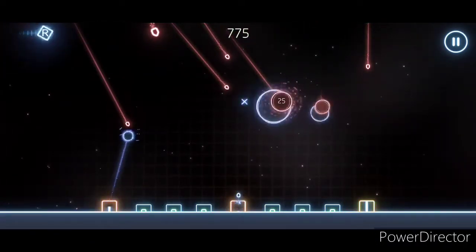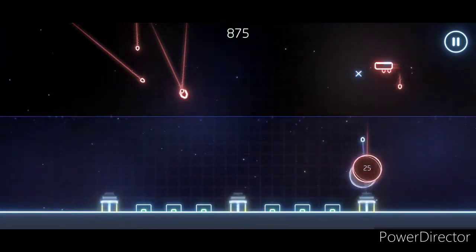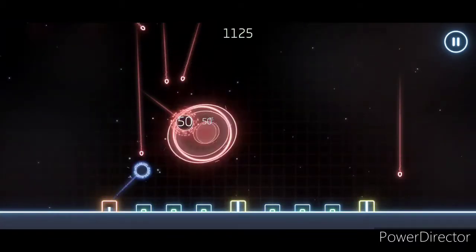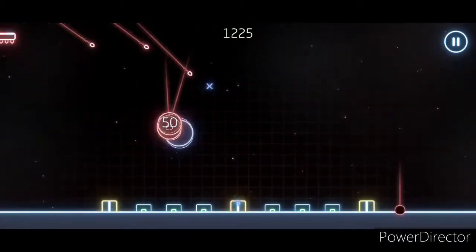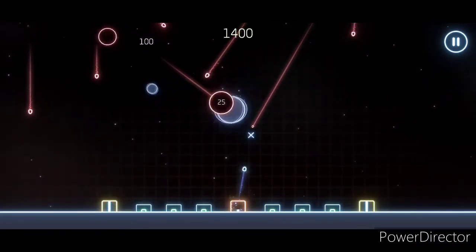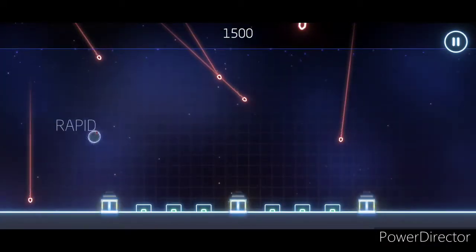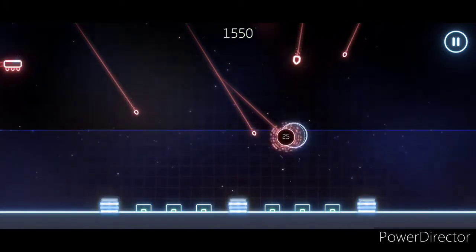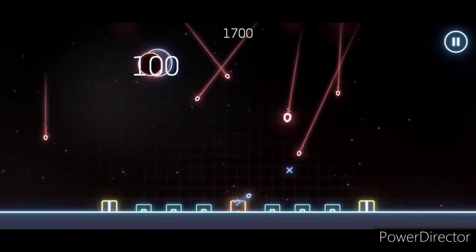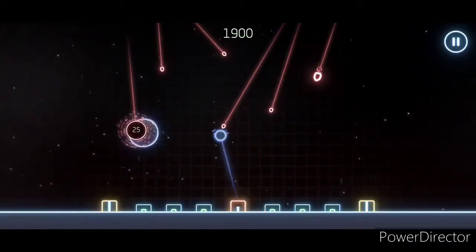You'll also have some power-ups coming in from side to side every so often, and depending on what ladder they land on when you blow them up will determine what power-up you get for a short duration. You'll also have a variety of invader missiles to contend with: regular missiles at standard size and speed, smaller missiles that are much faster and need a lot more lead-in time, bigger missiles that are slow, and smart bombs that will sway out of your defending explosions if they can.